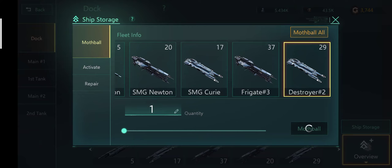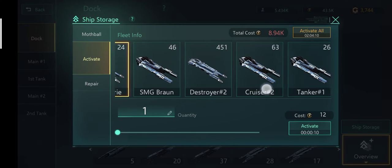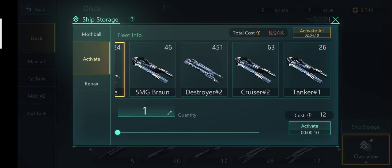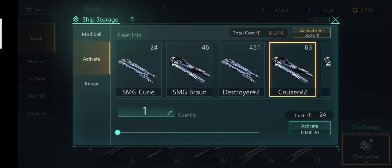I'll just be mothballing one destroyer right now. And these are all the ships I have mothballed — so I'm saving tons of resources every day due to the mothballing of my ships.